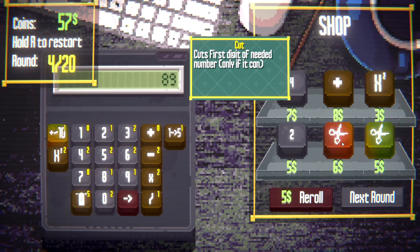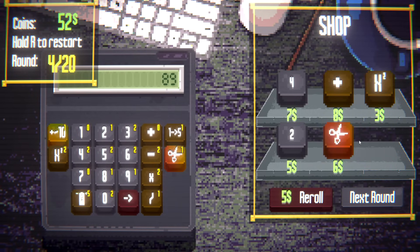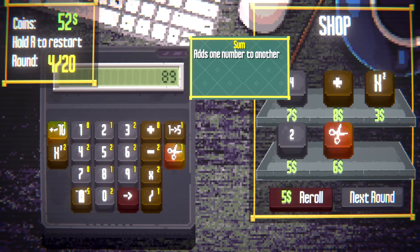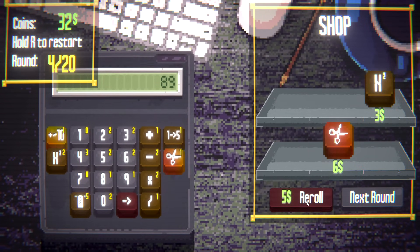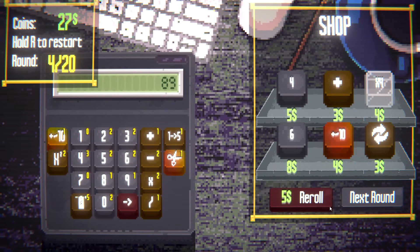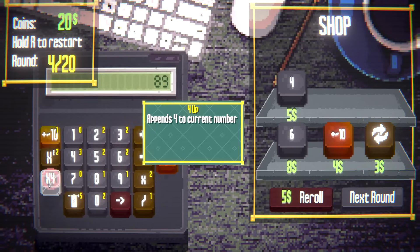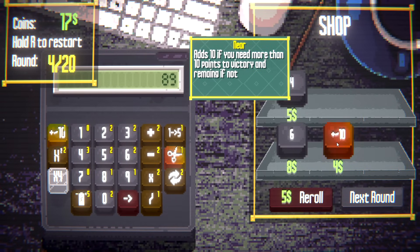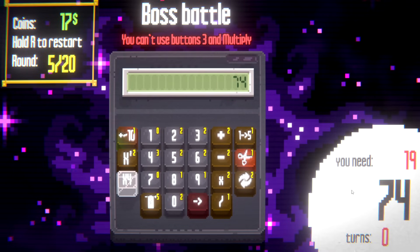Cuts first digit of needed number — that's so strong, man. I'll take that. That's so strong — it's a requirement. Give me back a 2, give me a 4. I'm gonna re-roll. Give me another plus. Append 4 to the current number — it's wonky, and I like it. That looks like it's gonna be glass, so it probably only has one use. Reverse the current number also could be valuable. There's a lot of good juice that we're getting here.